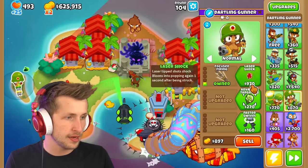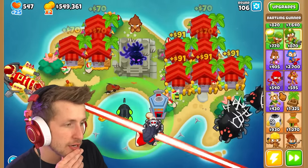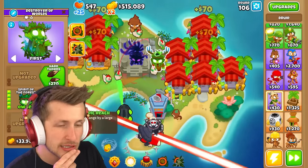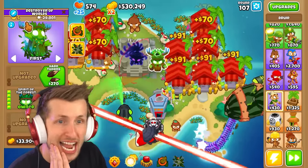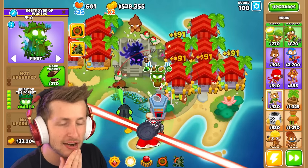We can level the ray of doom up. Oh my gosh, the ray of doom is not great in that position. What are some other options? Spirit of the forest - I probably want spirit of the forest right here. There we go, and now he's already at five times damage. Wait, he's not in range of the village - how did I not put him in range of a village? That was a little awkward, but that's fine.